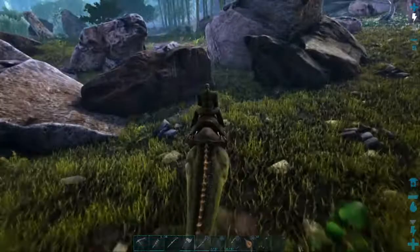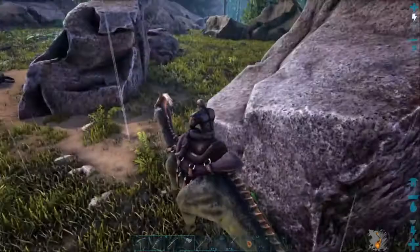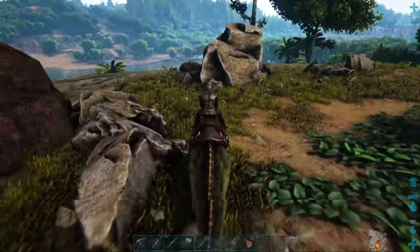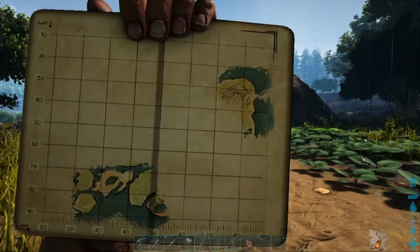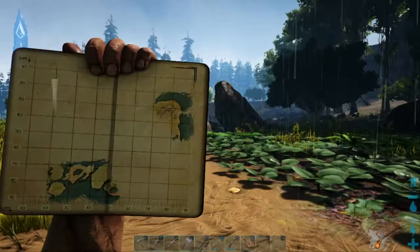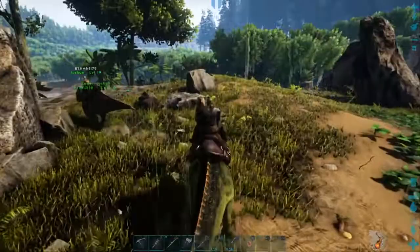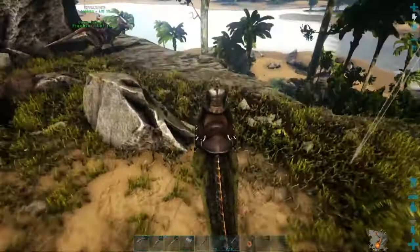Yeah, we're gonna get down. You see that cliff right there? He definitely would've died. I saw an arc over here. I wish there was an arrow on our map — it's so dumb. Because when me and Josh played, there was an arrow — like where you are on the map.